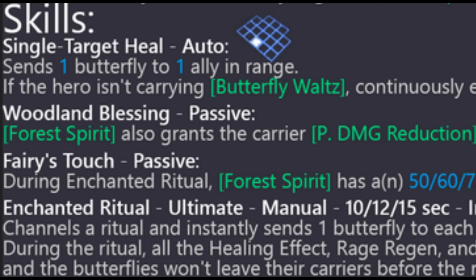Her basic attack is an auto attack and as you can see, her range is absolutely massive — this is Vortex, Somi, Hollow range — Pharisee range. This is the best healer range in the game, indisputably. You can fit so many things in there, and this gives a lot of viability, including for Gilbust 2. Her basic attack sends one butterfly to one ally in range.